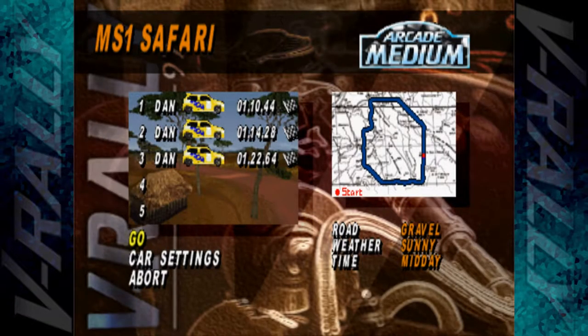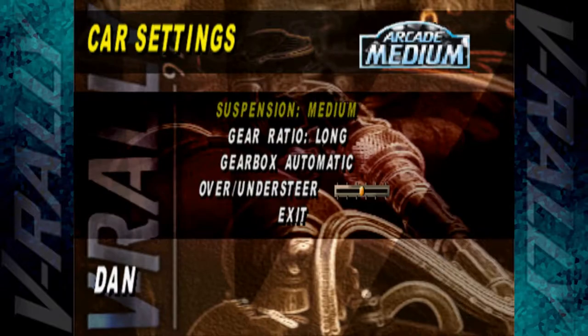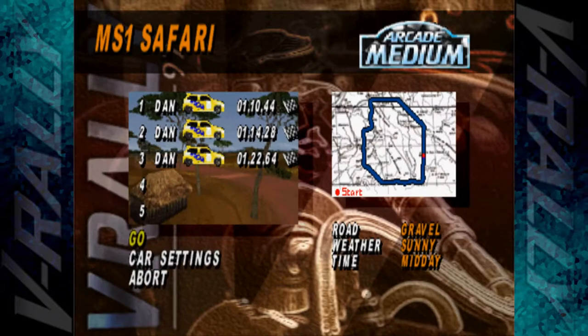This one should be fairly simple. I've done a few test laps to test out the car — my fastest lap time so far is 1:10.44. For car settings I'm going to keep it as normal. Luckily this game saves the previous settings, so the gear ratio is staying on long and the understeer/oversteer is in the middle, which is actually quite good.